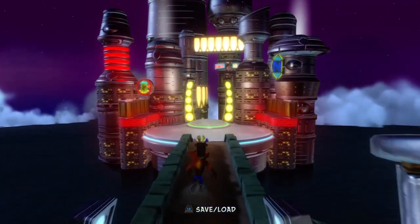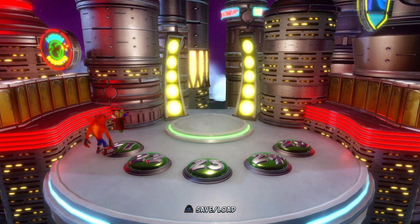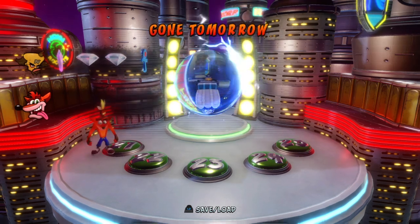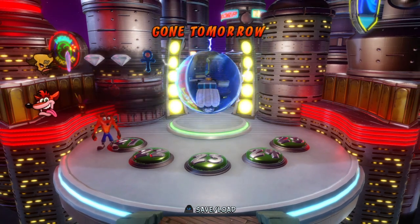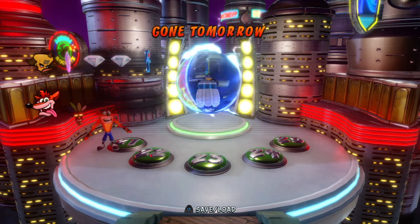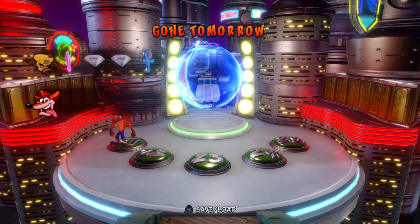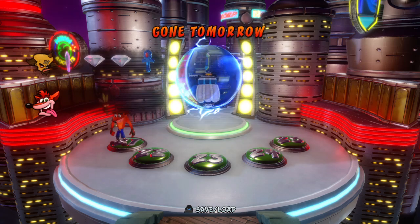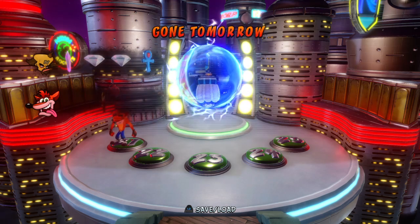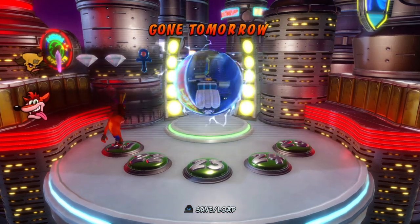Now in this part I'm moving on to the fifth warp area and the last five levels. Probably the only level I'll get to is Gone Tomorrow because it's a futuristic level and it's pretty long. I can get two clear gems here - one for breaking all the boxes and another for either no death path or colored gem path. We had one future level before called Future Frenzy, and I wasn't able to get either clear gem there either - I think you have to enter from another level.